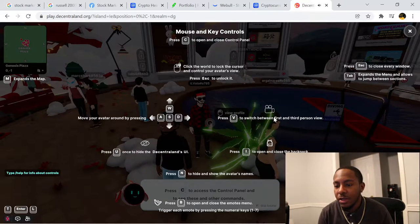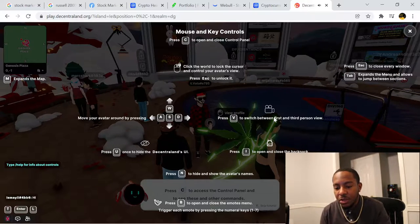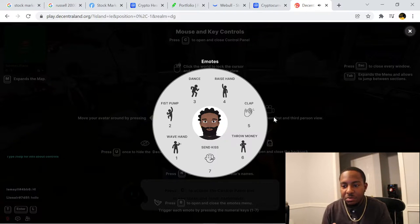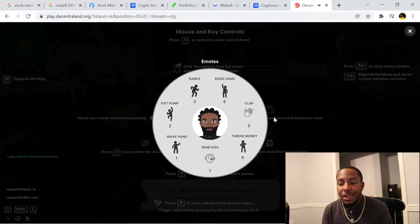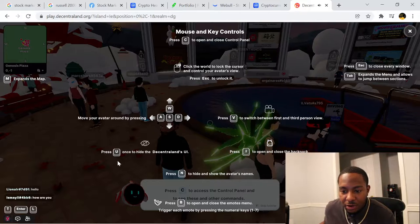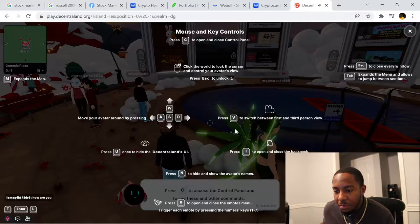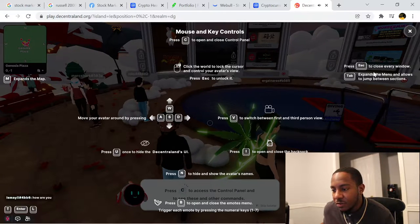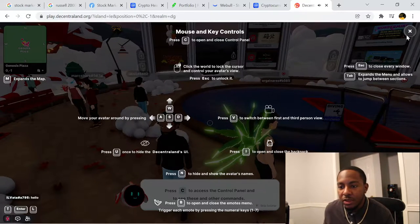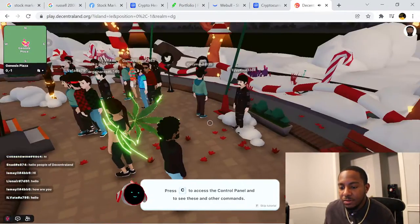Press B to open and close the emotes menu. We can do some dances, raise our hand, throw some money — I like that. To show the avatar's name you press Alt. Press O to open and close the backpack. Press V to switch between first and third person. There are all kinds of controls, so press C to see more things you might be curious about.